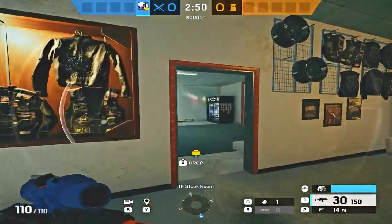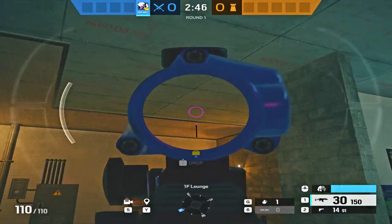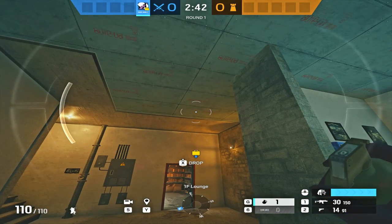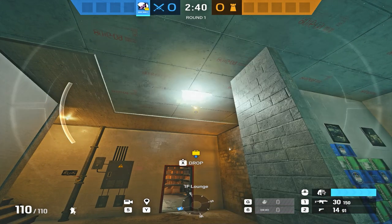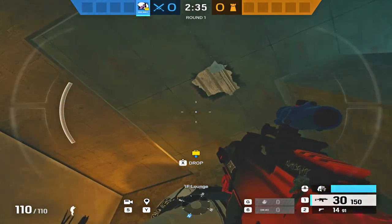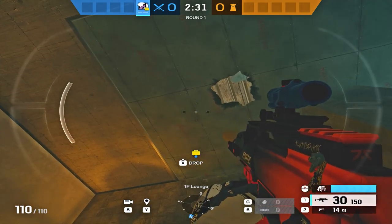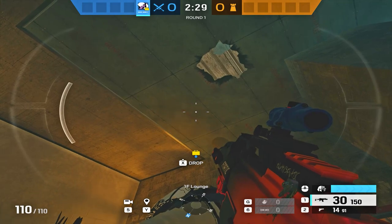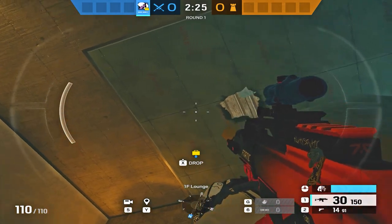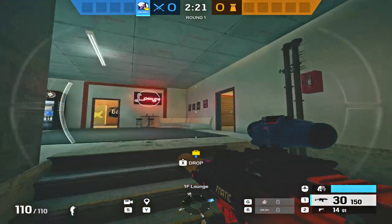So where you want to go is to this bar right here — that's where the wall is, that's where you want to nade. Just go like this. You will learn it over time, but that's pretty much what you do. I threw it a bit short and cooked it a bit too long. But pretty much that's the trick — you want to cook the nade and throw it at the floor. This is also really useful pretty much on the whole map, because right here you can get a few free kills on like every map.